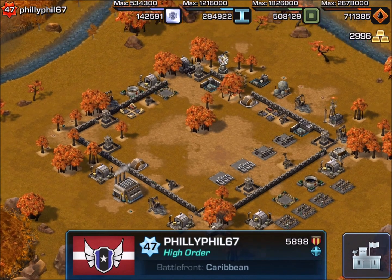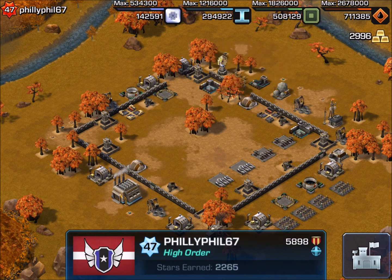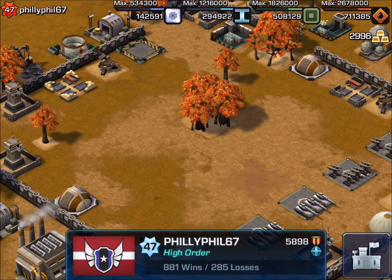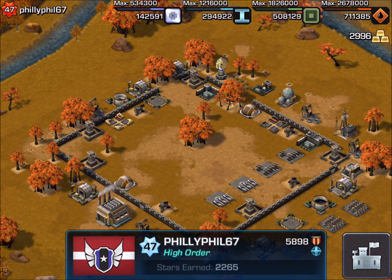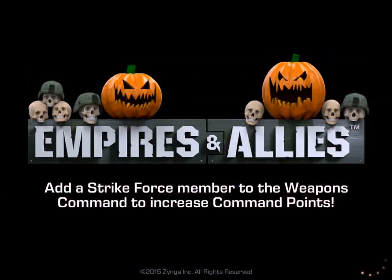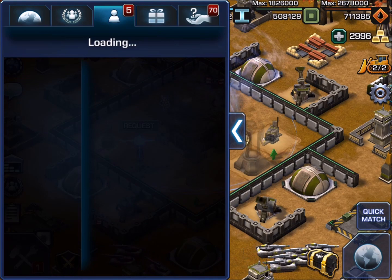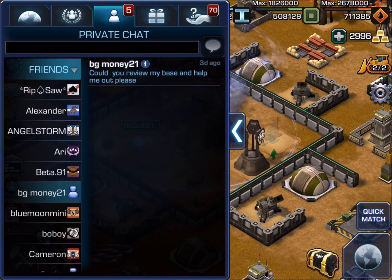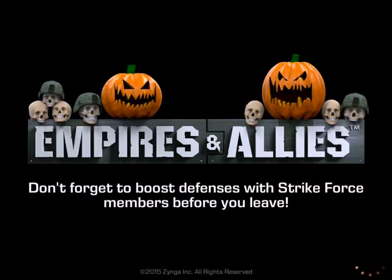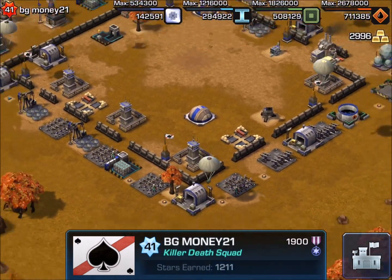It looks like you've got a pretty good entry point down at the bottom in the south — only two defenses, an artillery and a tower. On the outside, it's not very well protected. I'd bring the walls in and spread some of the fixtures out, consolidating the interior a little while spreading the perimeter more, just to keep A-10s from taking out four or five fixtures and building up too many command points. Leave your comments on what you think about PhillyPhil's base, and Phil, let us know how your base is doing before we make any modifications.